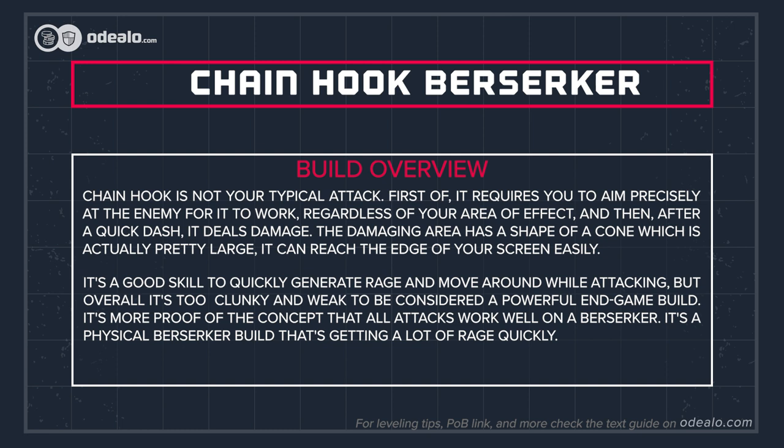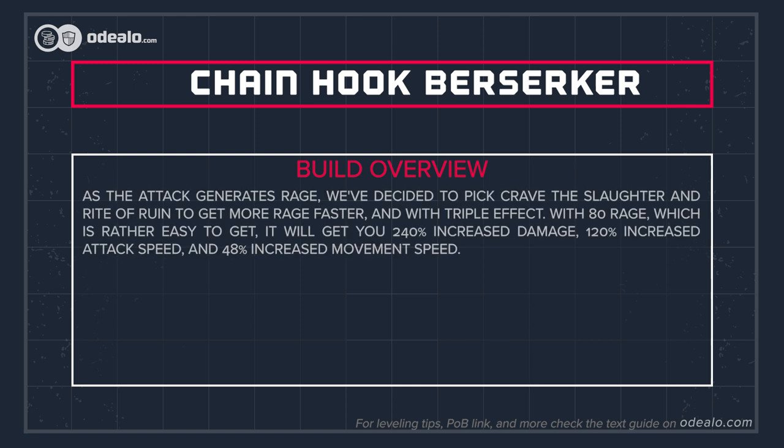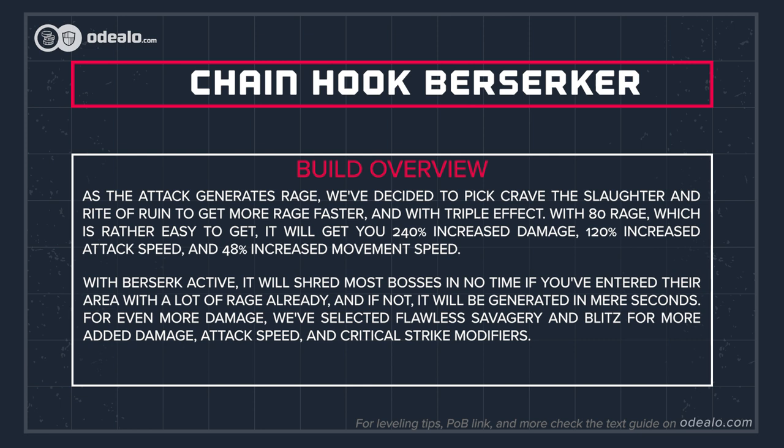It's a good skill to quickly generate rage and move around while attacking, but overall it's too clunky and weak to be considered a powerful endgame build. It's more proof of the concept that all attacks work well on a Berserker. It's a physical Berserker build that generates a lot of rage quickly. We've picked Crave the Slaughter and Rite of Ruin to get more rage faster with triple effect. With max rage, which is rather easy to get, it will give you 240% increased damage, 120% increased attack speed, and 48% increased movement speed.